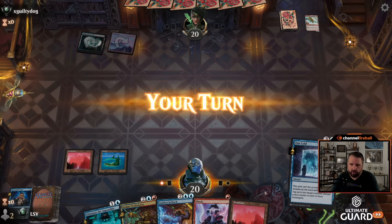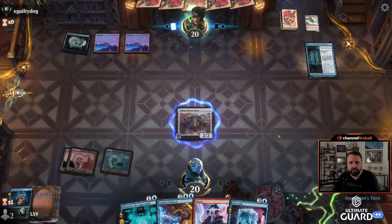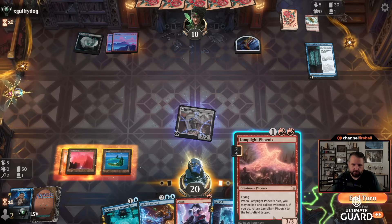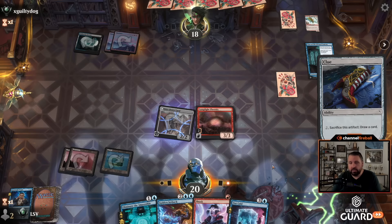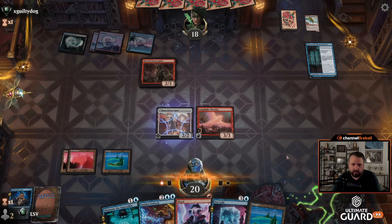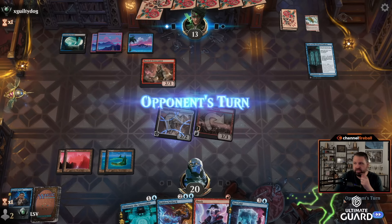Reasonable Doubt. Land — play this face down, play the Gadget Technician. If I draw a land I can flip it and cast Eliminate the Impossible. I guess I can cast Shock either way. Case of the Filched Falcon. Lamplight Phoenix — I think I'm just going to cast the Phoenix and hope they don't have Galvanize here. They're cracking the clue, which is good — that means they don't have a better play and they don't have more artifacts to build up towards. Harry Dronesmith helps, and I drew another land so now I get to attack with both. If they block the Gadget Technician, I'll flip it up and probably cast Eliminate. I'm not going to flip it up to deal one extra damage this turn.